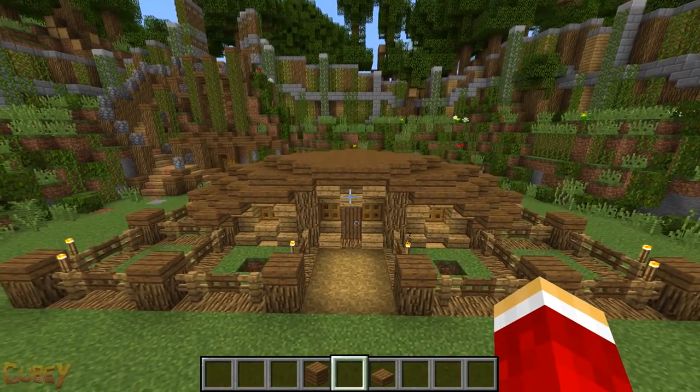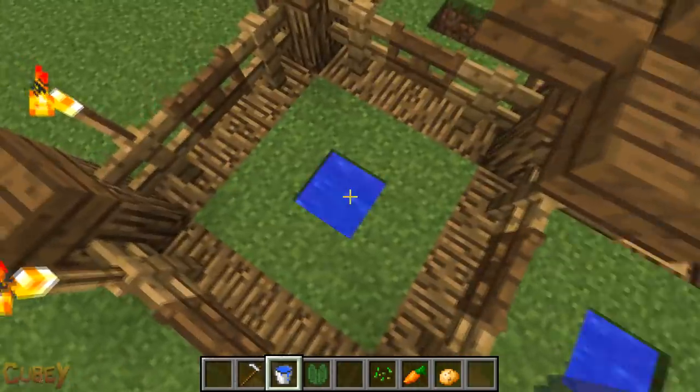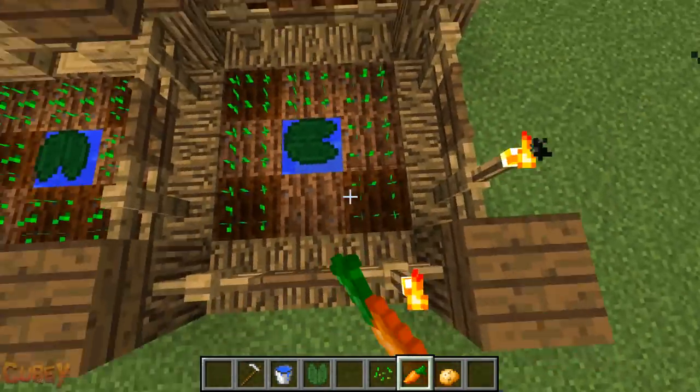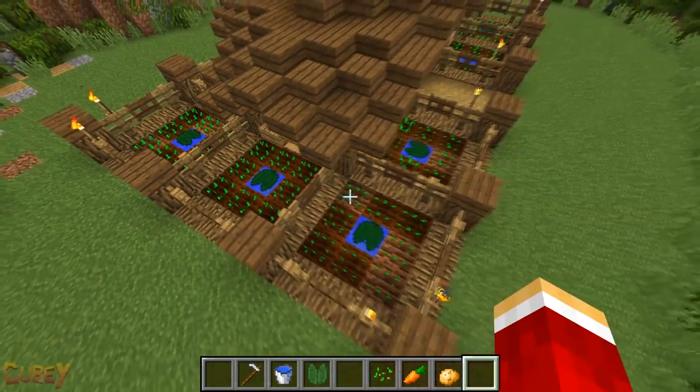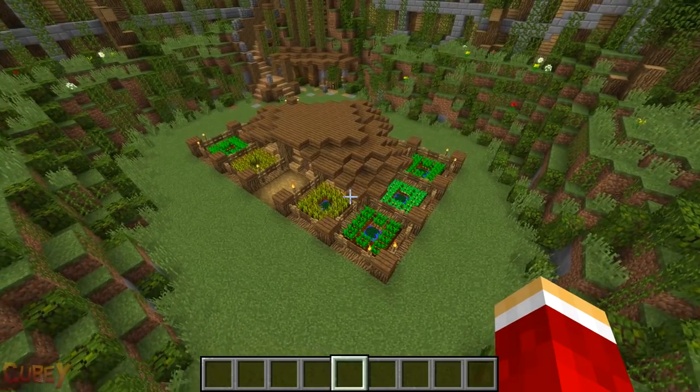Well done — the shape of your house is complete. Now it's up to you which crops you'd like to grow in your farm. For this demo I'll be growing wheat, carrots and potatoes. Remember you can duplicate the boxes of farms as many times as you'd like all around your house and create some really cool unique patterns.